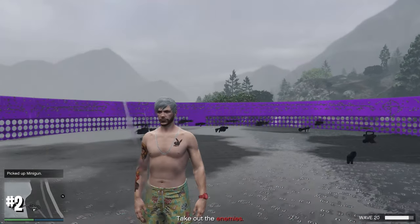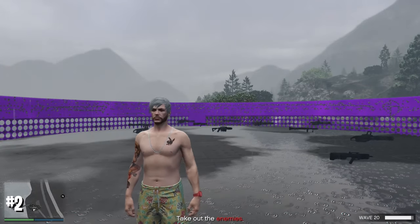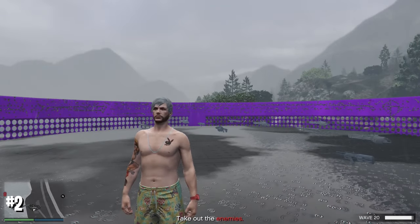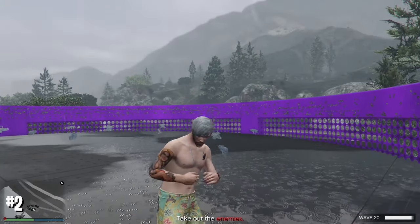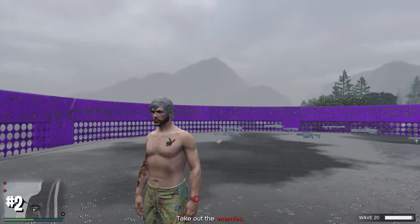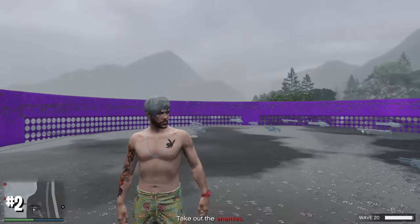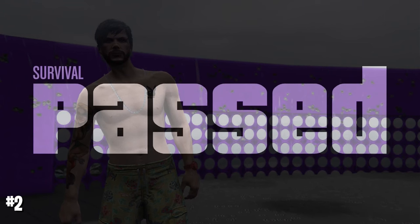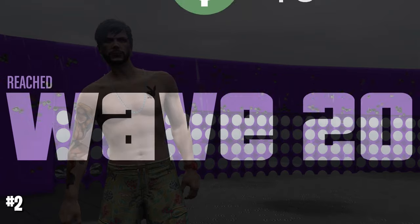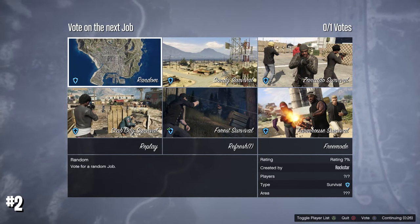I've done 20 waves without doing anything — I skipped that part because it took about 20 minutes since I was just standing there. I put a rubber band on my controller so I don't get kicked, and you have to do that as well. As you can see, I'm just dancing and the waves are completing by themselves. Survival is finished — I got 73,000, not bad for doing nothing. This is the second method, and anyone can do it — you just need to be level 15 to start a survival.